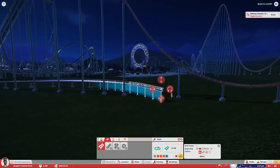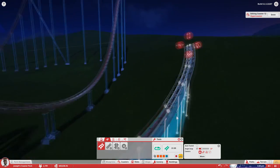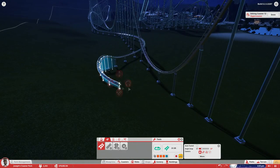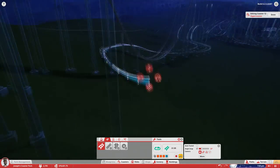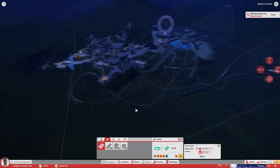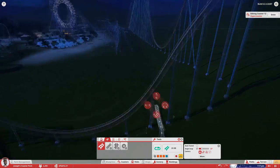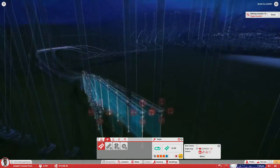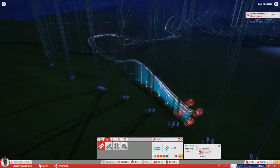The wing coaster itself was actually not very tall compared to these guys right here, but I feel it was a pretty thrilling ride. We're pretty much just trying to get it back to the station in a thrilling way, and in a way that makes the layout look kind of cool. It has pretty much an L-shaped layout, and I think it looks pretty decent in the long run for a hypercoaster.